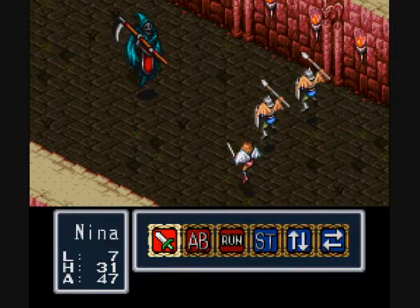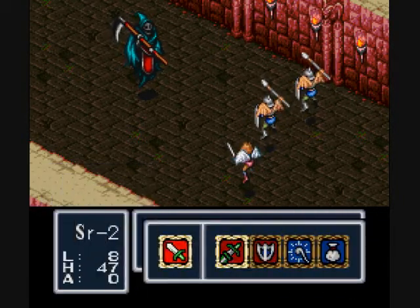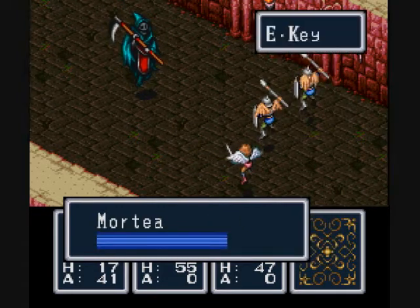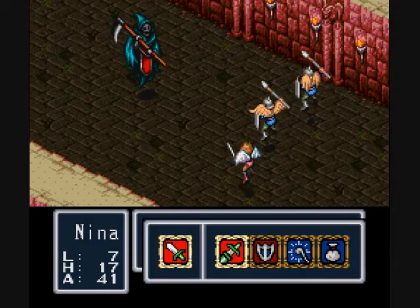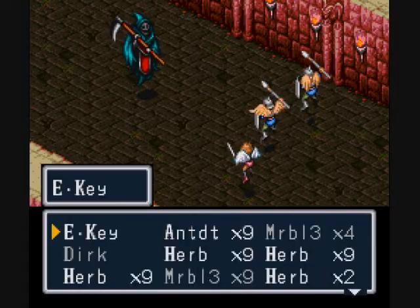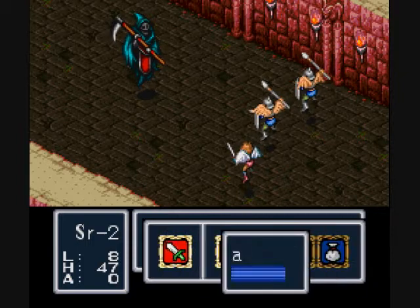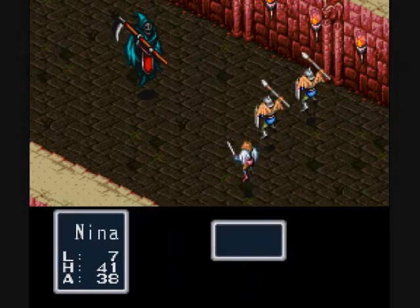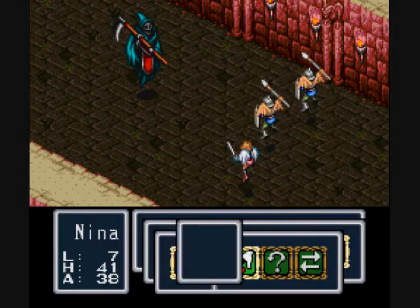I highly recommend you use a couple of turns for Nina in pretty much every boss battle, buffing — at least Forting herself and any other low-defense characters you have in your party. And then if you have another free turn, use an Attack Up on the main character. That's all he can do at this point in the game. You know what? I just realized I have a stone. That's everybody Forted.